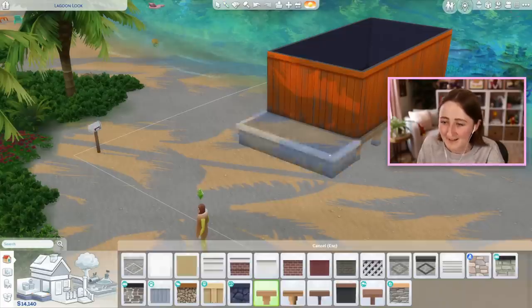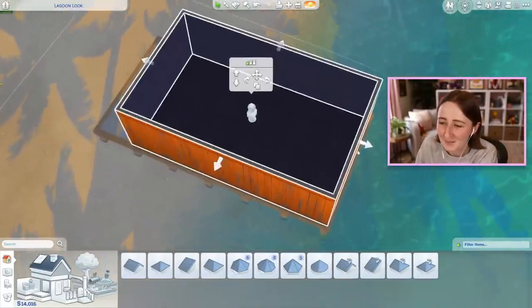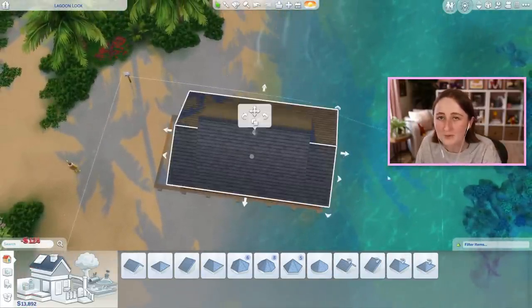I might have to have some blue accents though, because it is a beach house. No matter how hard I try, I just can't escape it. I go all the way to Sulani, I make a beach house, and it's still a blue suburban.